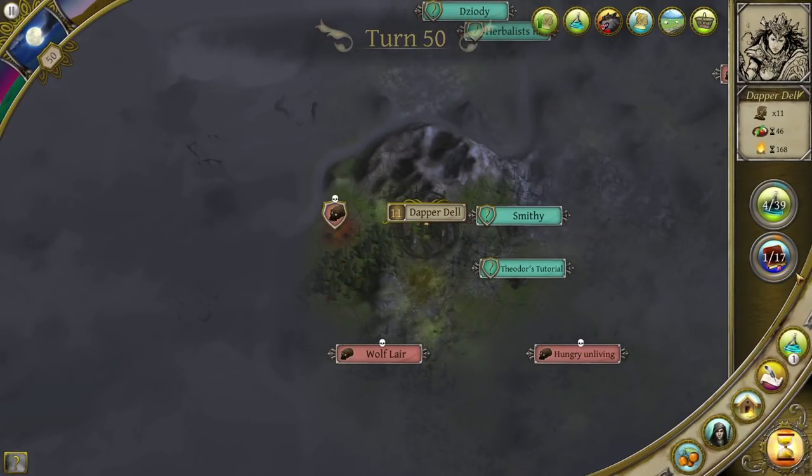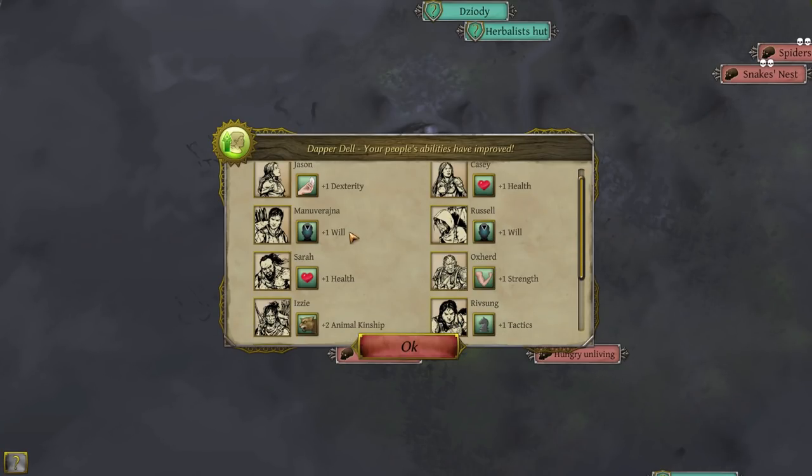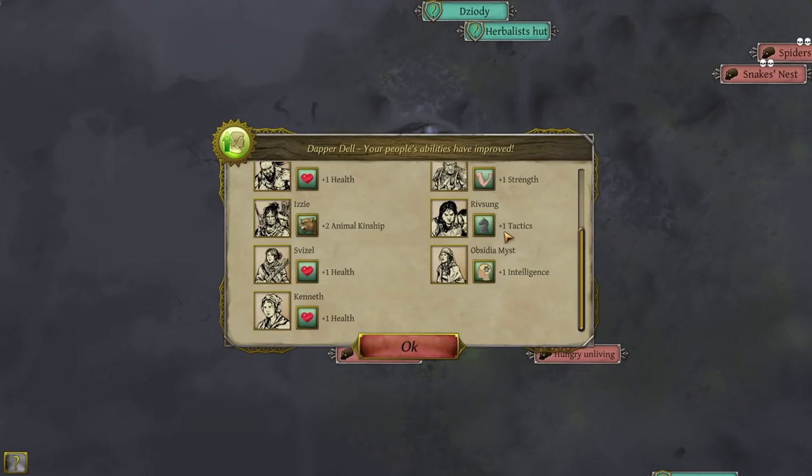We've got some silver and two research pots — hooray! We've actually got a whole research point and a bunch of EXP. Now everyone's in the one place. Jason is more dextrous, Casey and Sara are more healthy, Manu and Russell are more willful. Oxhood is stronger, which also means can carry more and do more damage natively. Riftsung is more tactical — I like it. Obsidian Mist is more intelligent. Izzy has better animal kinship — that is a really good one for a Hunter to get. And Svizzle and Kenneth have more health. Well done everyone.